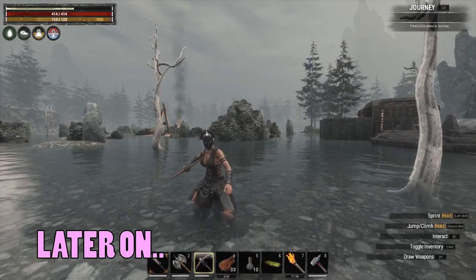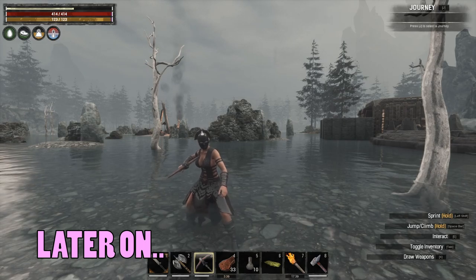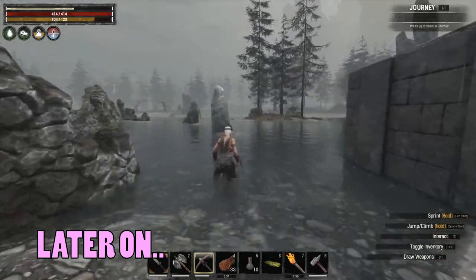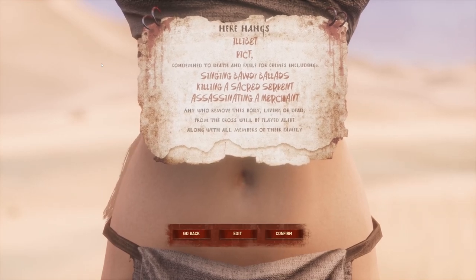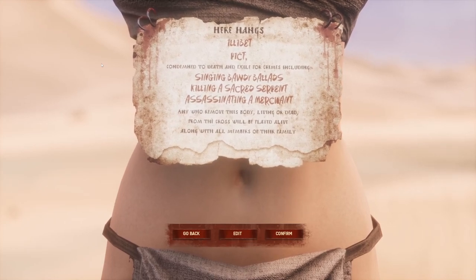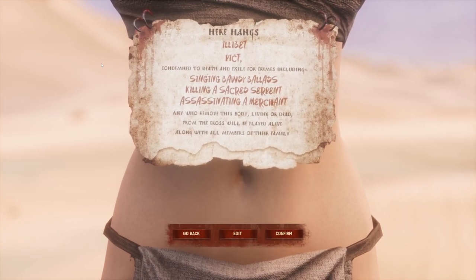Purple lotuses do work but not as well — black lotuses work much better. There are a little less of them and you do have to avoid gas, but gas isn't too bad so don't even worry about it. If you notice you're starting to die, just leave and heal. If you're new to Conan Exiles, getting to level 60 can be kind of grindy but there are a couple of things you can do to make it a little bit less effort.